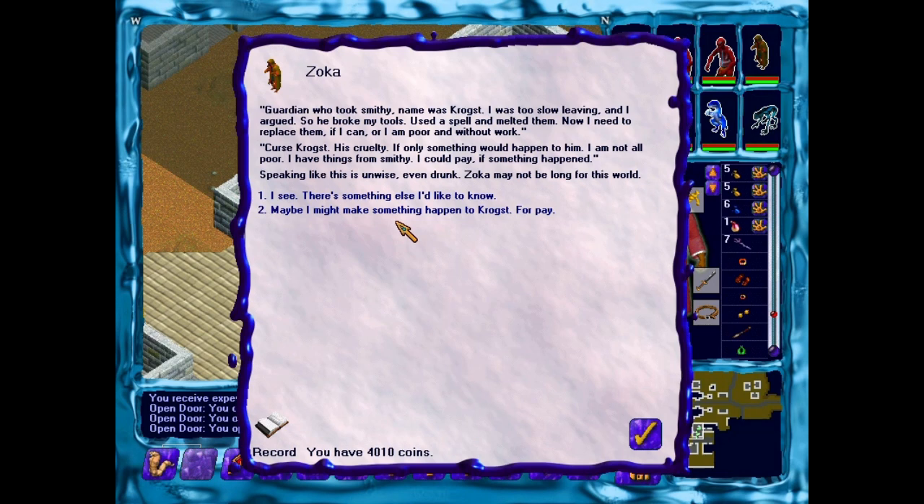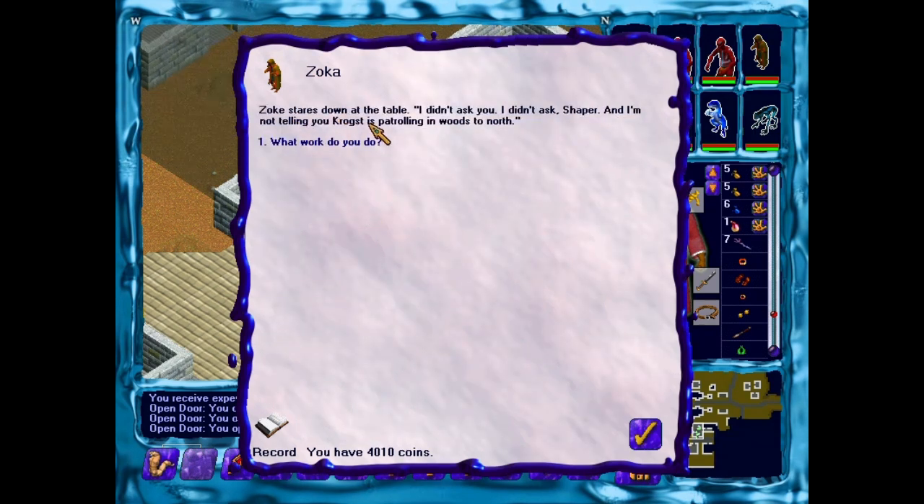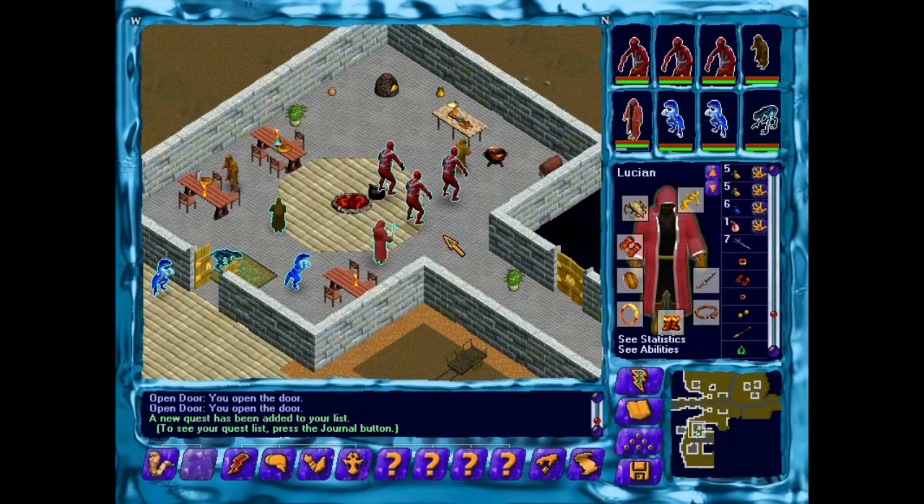Should we do something about this? Maybe we can get his stuff back or get restitution. Lucien looks over and Xander's watching him — is that the way a shaper should act? With a servile, you're supposed to give and take fairly. The Barzites don't believe that, but maybe the Awakened need to put that into effect. Maybe Lucien might make something happen to Croxt for pay — fair is fair by Awakened standards. Zoka stares down at the table and says he didn't ask, but mentions Croxt is patrolling in the woods to the north.